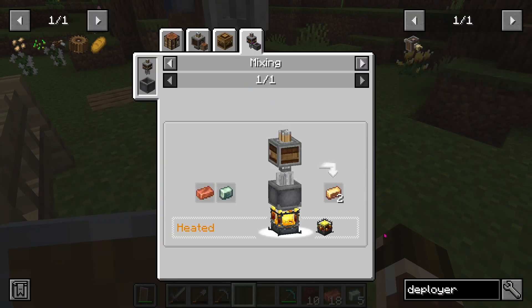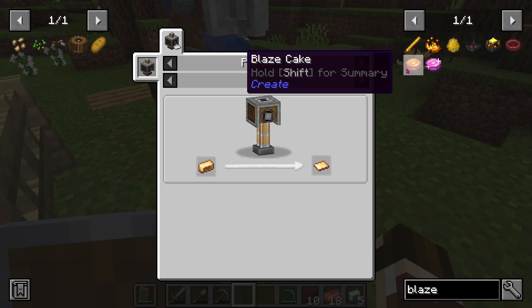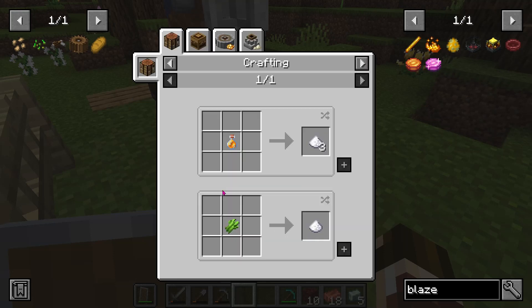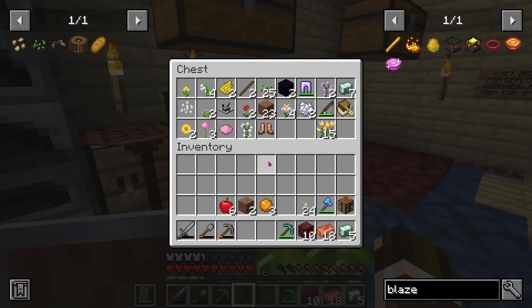Let's see — it needs to be a heated burner. I watched a video, well, it just so happened to have it in it. I need a blaze cake to do that, which means I need to smash cinder flour, sugar, and an egg. I can get the sugar and the egg — I'll do that real quick just to establish that I'm totally capable of this.